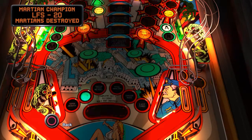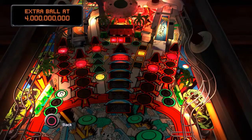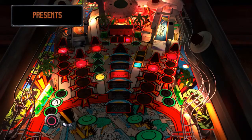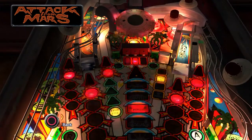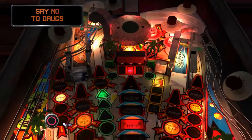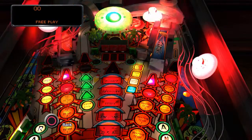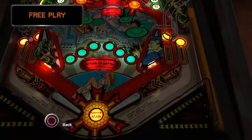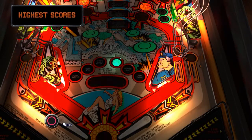The next easiest one is probably Five Way Combo. Five Way Combo means you hit five of the ramp shots or loop shots within a certain amount of time. You can see the ones with the red arrows at the top of the lanes: the left loop, the left ramp, the left lock, the right ramp, and the right loop. You make any combination of those five ramp shots within a certain amount of time and it will give you the Five Way Combo. Usually that will come pretty naturally through the course of the game as well.